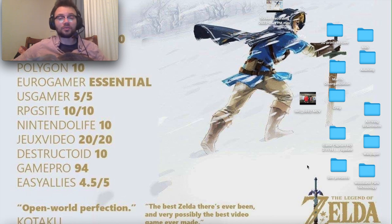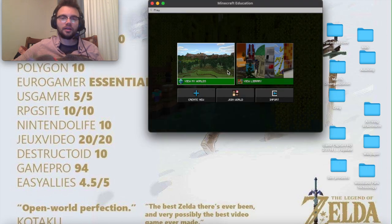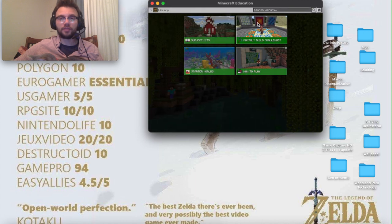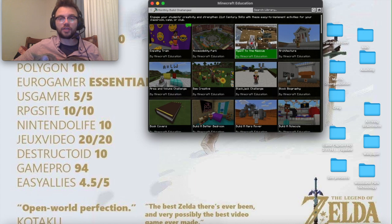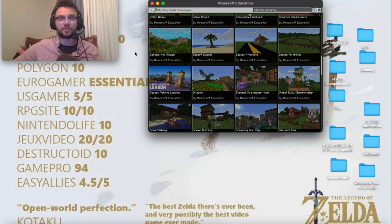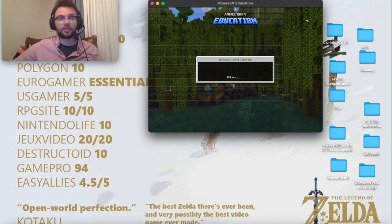We're going to get started. Go to Minecraft Education and to find Defend the Village, go to View Library, then go to Monthly Build Challenges. Scroll down to 'DE' for Defend the Village, or you can just search it. It's right there, and then you're going to click Create World.